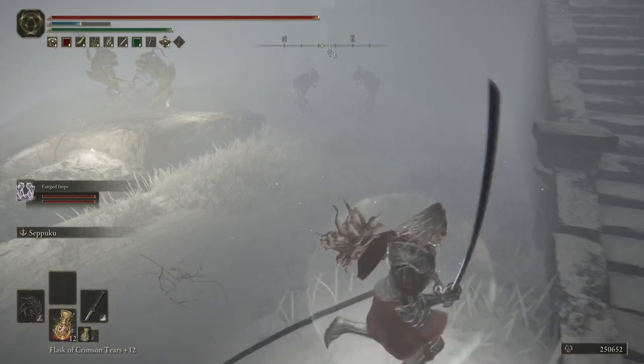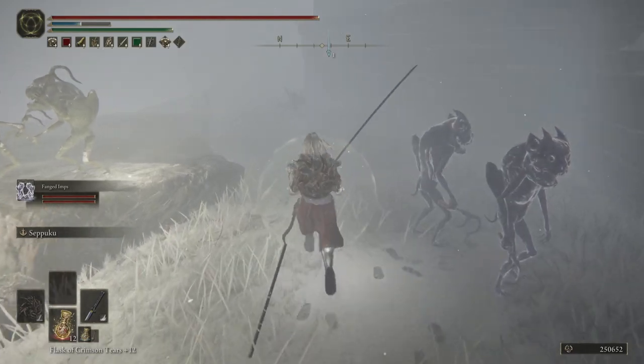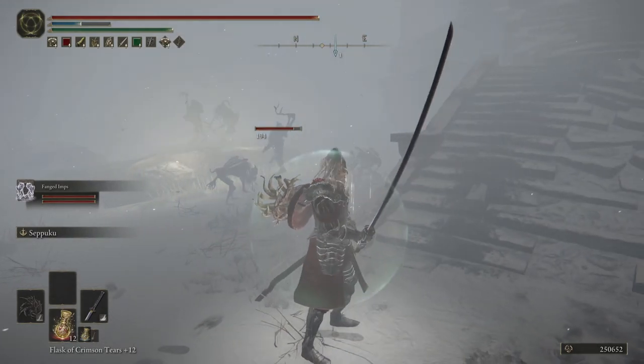The puzzle is quite simple. First solution: you can summon fanged imp ashes — I'd say around level 8 or possibly 9 — and have them attack one of the imps. Once they kill this imp, this will open the seal. You can walk inside, go up the ladder, and collect the talisman.